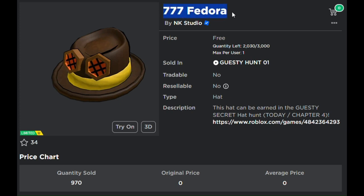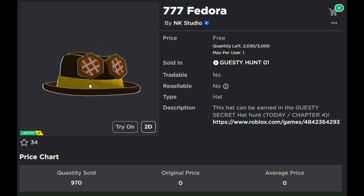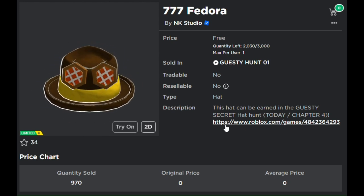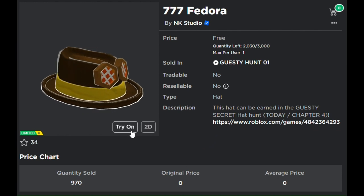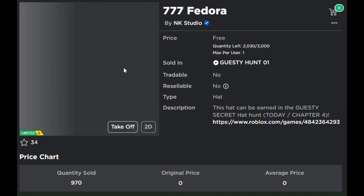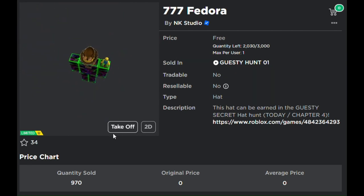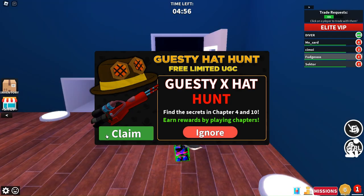This is how you could get the 7-7 fedora from Guesty RNG. There are only 3,000 in stock and as of the recording of this audio, 1,300 have been sold. It's a really cool item, so try to get it. It might take you 20 minutes or 2 hours — it just depends on how lucky you are.